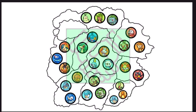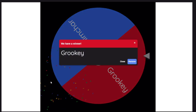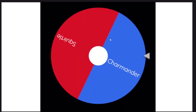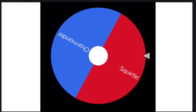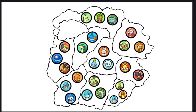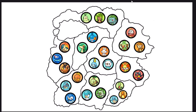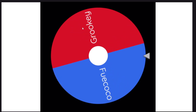Fuecoco rolled Ally and will ally with Grookey. Treecko also rolled Ally — going to ally with Squirtle. Oshawott got Upgrade, rolling EVs plus 20 in all stats. Fennekin after surviving also gets an upgrade: plus 20 EVs in all. Chimchar rolled Ally and is going to ally with Fuecoco.